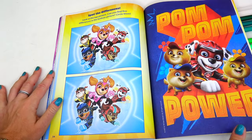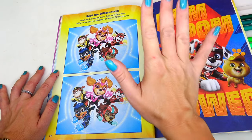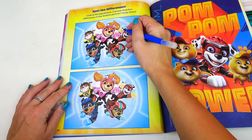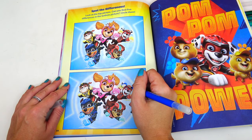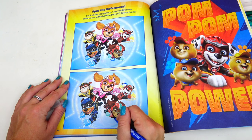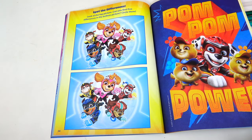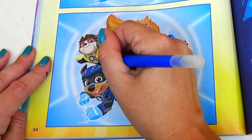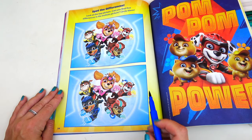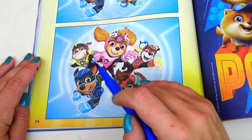Next, we need to spot the differences. Look at the top picture — can you find five differences in the bottom picture? Circle them! Difference number one: there is no spot on Marshall's ear. Next, there is no paw print on Liberty's badge. Next, there is no shoulder patch on Chase. There are no lines on Rubble right here. And no emblem on Skye. Did we get five? One, two, three, four, five — yes!